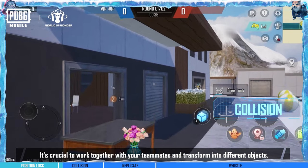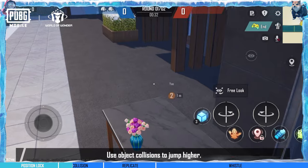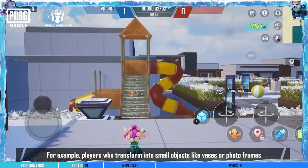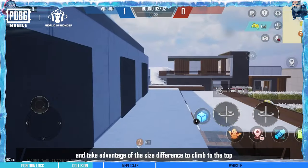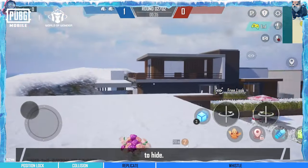It's useful to work together with your teammates and transform into different objects — use object collisions to jump higher. For example, players who transform into small objects like vases or photo frames can use players transformed into larger objects like ladders, and take advantage of the size difference to climb to the top and reach even higher spots to hide.